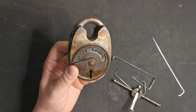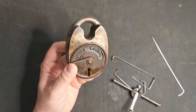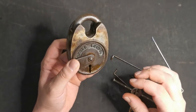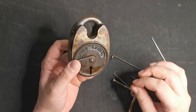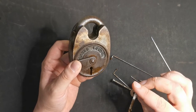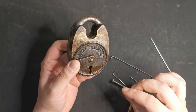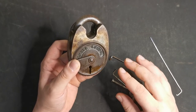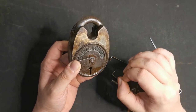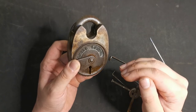...yeah, this is the only one I can't pick, because it does something really strange. What it feels like is I get all but a couple of the levers set in the true gate, and then lever two isn't binding, but it's one of the levers at the back - I think it's four or five - and I move that and get that set, but lever two appears to have the false gate where the lever is resting.